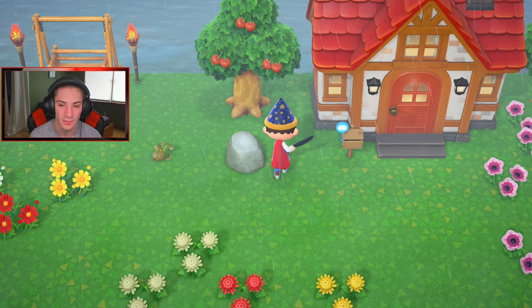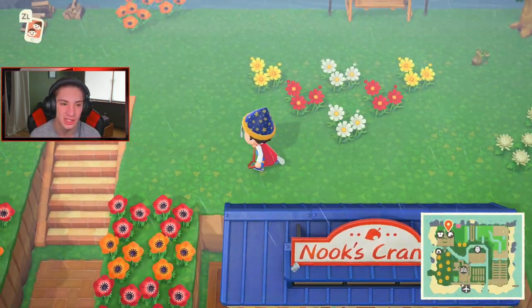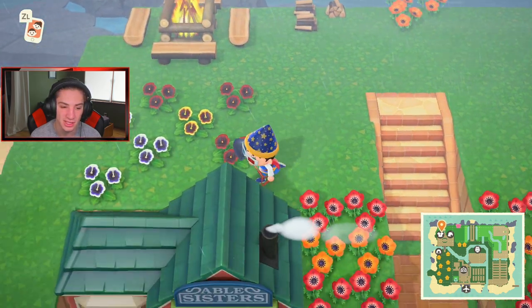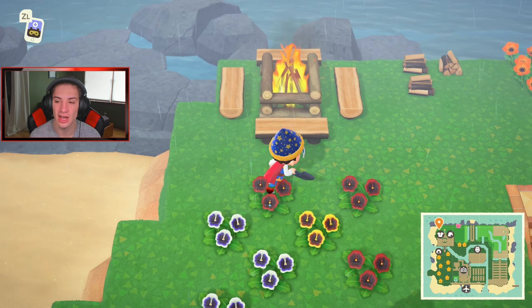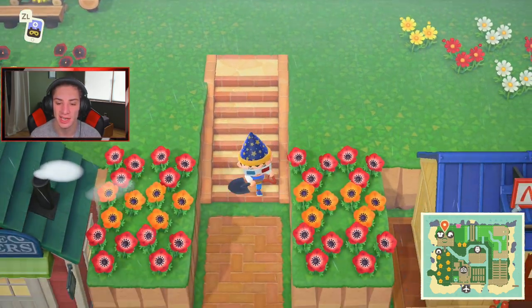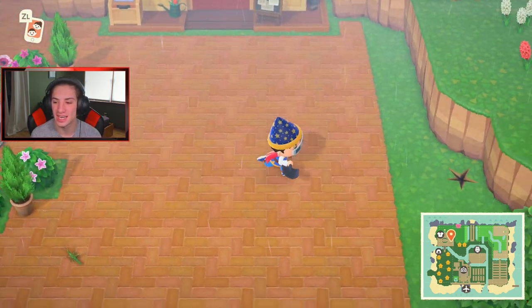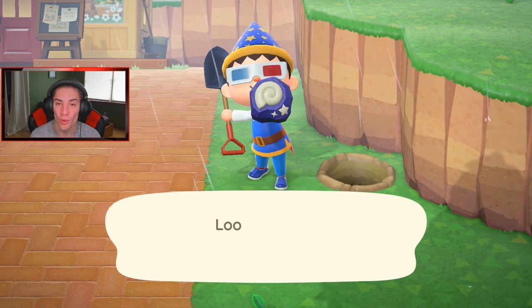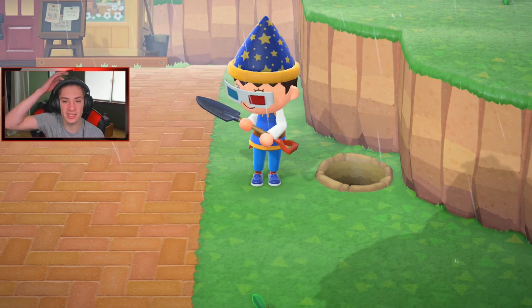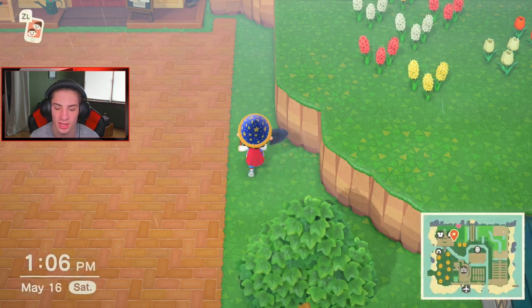Let's go hit our rocks and find our fossils, do all of our daily deeds. Any pansies? No pansy sprouts - that is so whack. I still haven't had Jolly Redd come on my island - where is my boy Redd at? He hasn't come on my island at all. It's been like three weeks now. When did Redd start being able to come on island? End of April? Was it May 5th near the Mayday event?